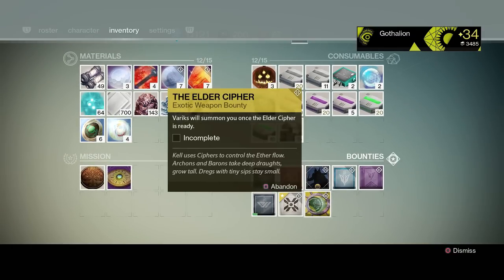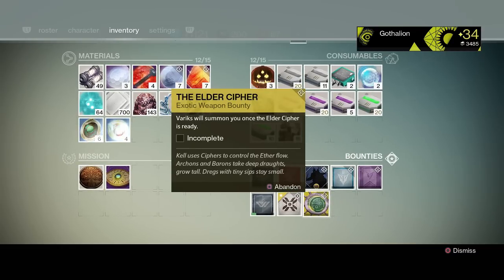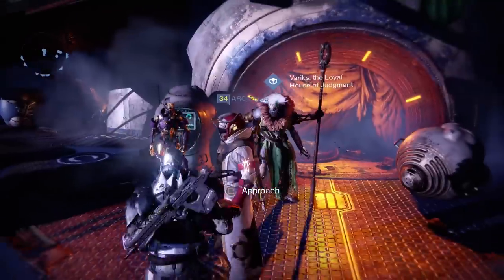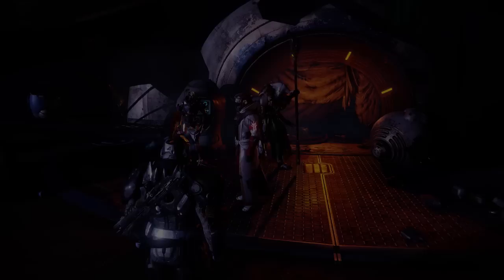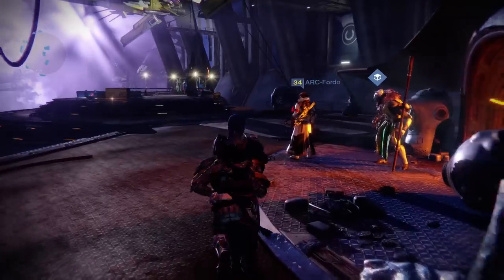The Queen's Bow or whatever looks pretty cool, and the Dreg's Promise doesn't look too bad either. But anyways, I went with the shotgun. So the first part is you come over to Variks — Variks is like, 'Yo, you gots to get the Elder Cipher, man!' It's like, cool dude! So to get the Elder Cipher, you need to go to a chest in the 34 or 35 variant of Prison of Elders.